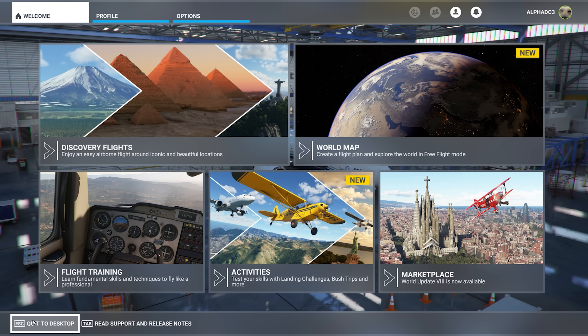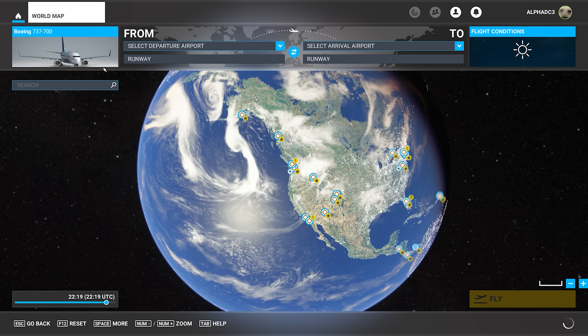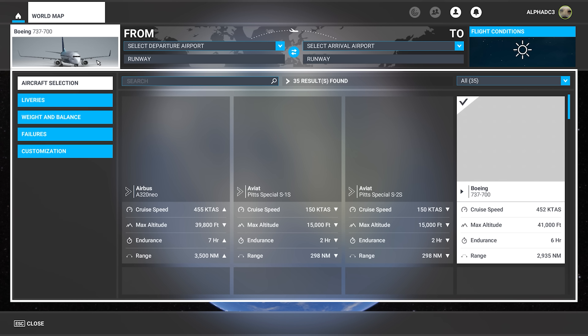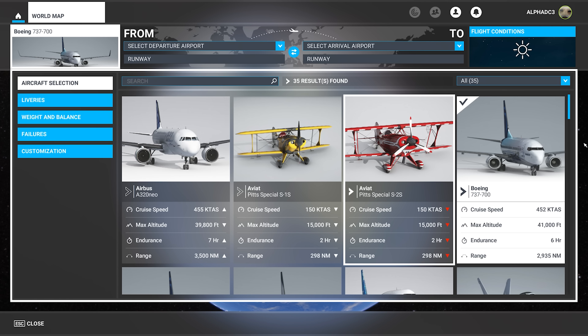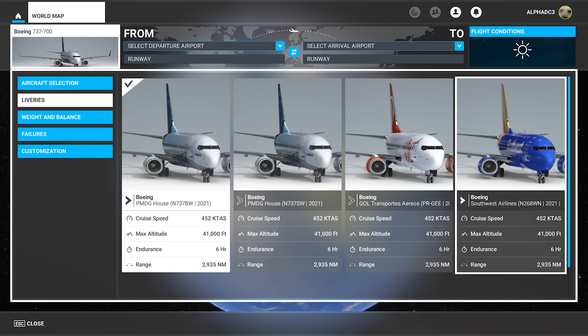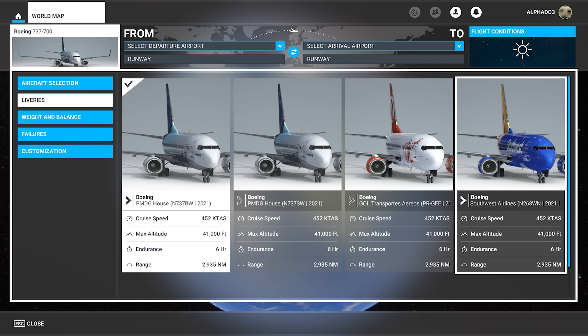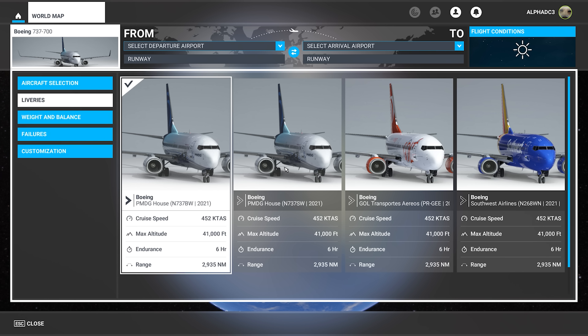Welcome to Microsoft Flight Simulator. I've got it here on the desktop and I'm going to show you some installed liveries and launching the airplane. We'll start off by clicking on the airplane here. You get into the aircraft selection menu and click on liveries. You can see I've already installed a couple of liveries here just to show you what it looks like. For now, we're going to stick with the PMDG house livery.